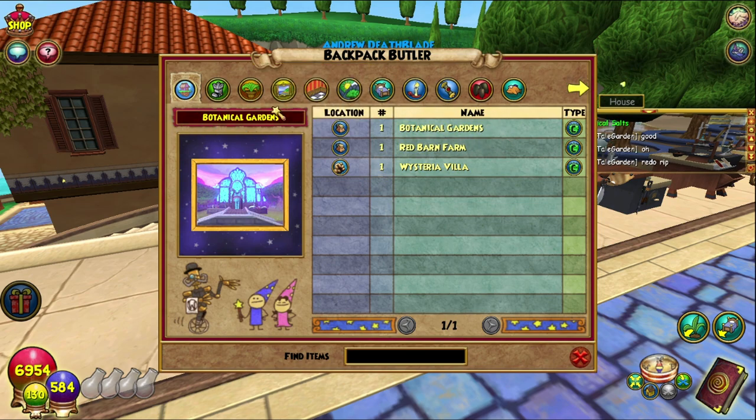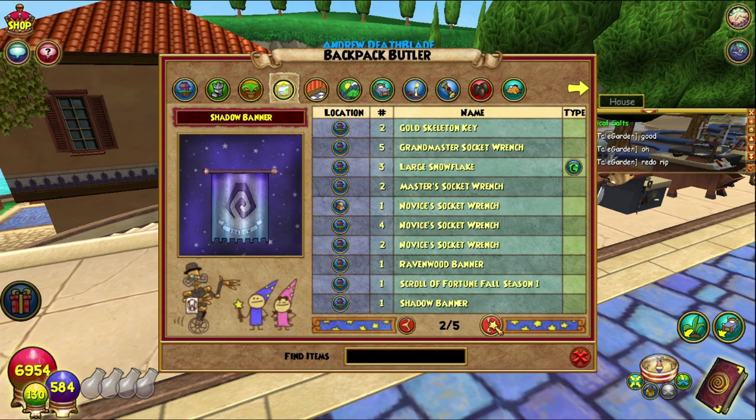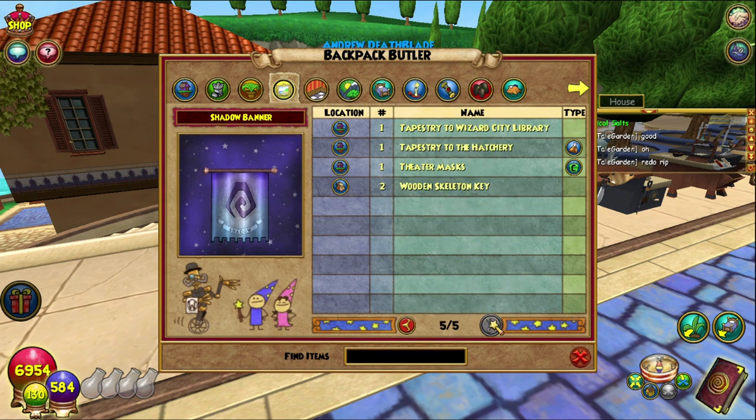Yeah, and then housing items — houses, you know where they are, there in my backpack, equipped and stuff. That's actually really dope. So I have 11 gold skeleton keys in my Wisteria Villa, which is true. That's so cool — this is actually a really good thing.